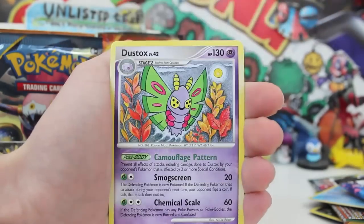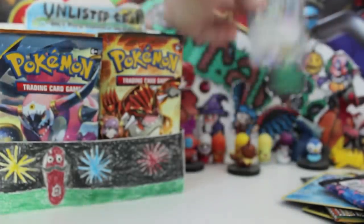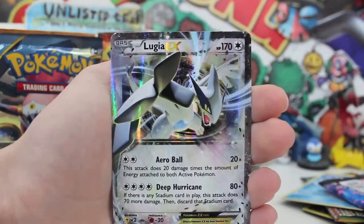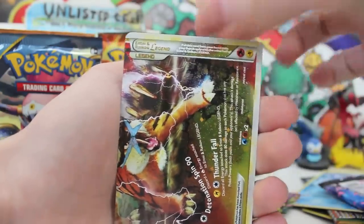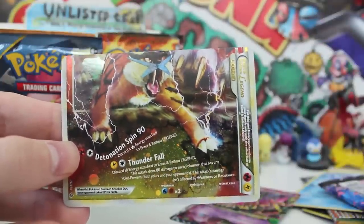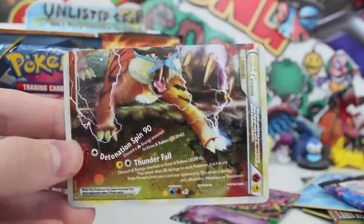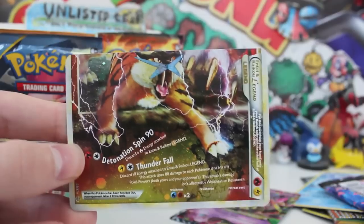Regular rare Dustox once again — but holy foot-moly guys, check this! Don't adjust your screens because this is 100% real — I cannot believe this happened. We pulled a Lugia EX, a Mega Gengar EX, AND a half art Entei Raikou legend card! If you're not familiar with HeartGold SoulSilver, this is pretty much impossible to pull. Make sure you click the top right annotation to head straight to part two because things are about to get pretty hashtag cray! Keep on gaming, see you then guys!